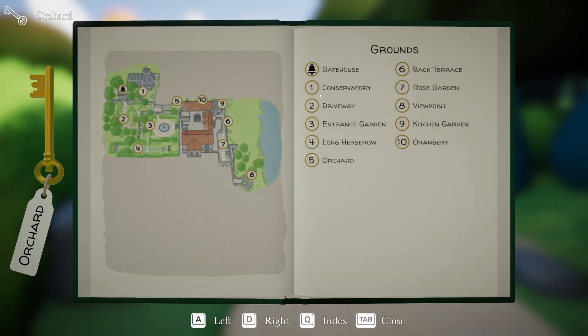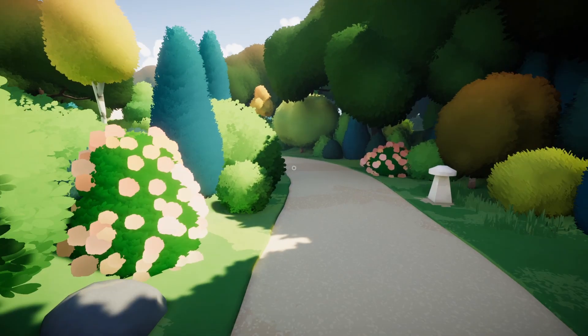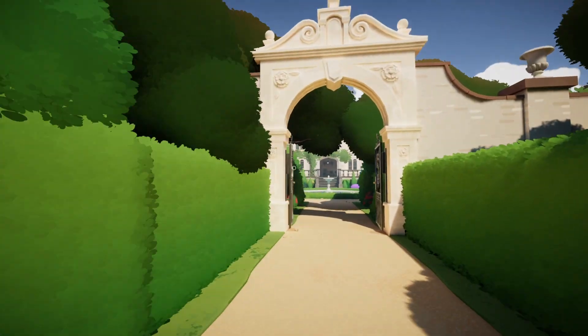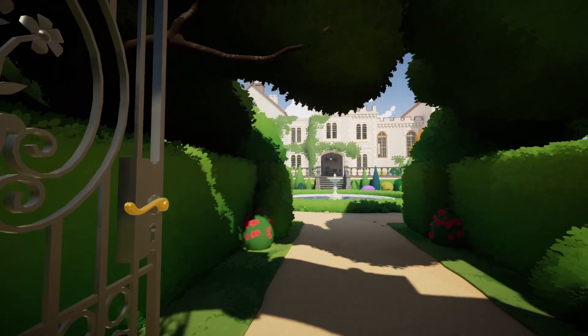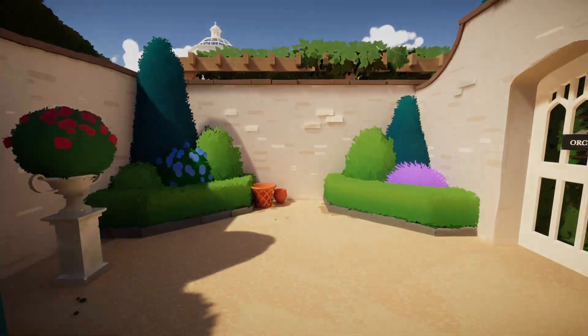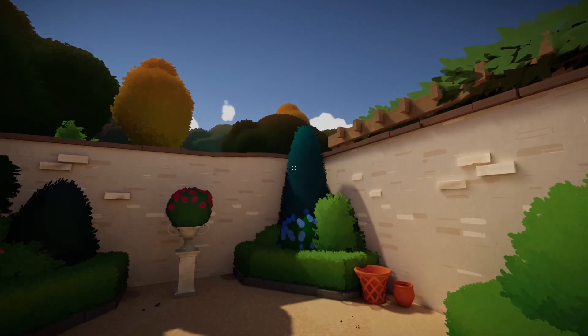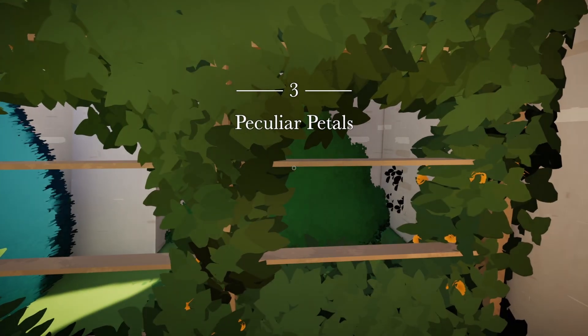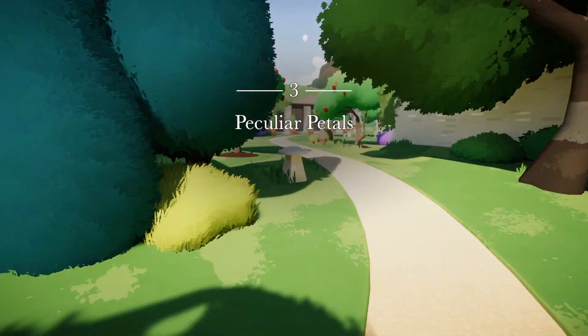The orchard is number five, so that's up that way yonder. Let's go check this out and see what our next flower is and try to get the mystery solved — this game is super cute and beautiful. Orchard. Chapter three: Peculiar Petals.